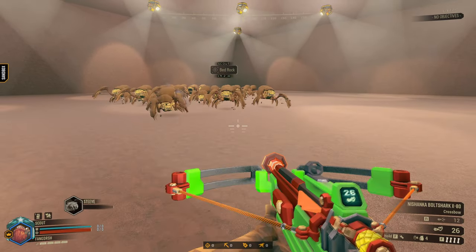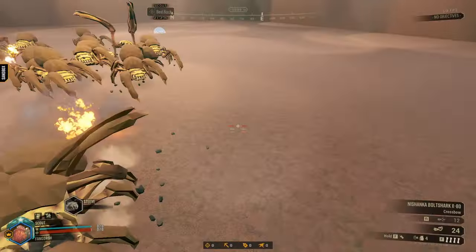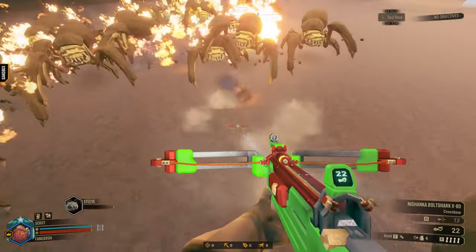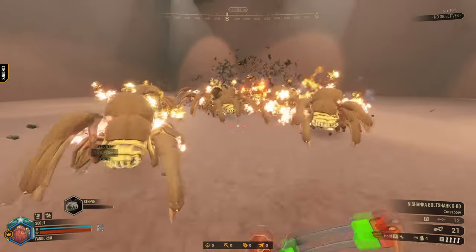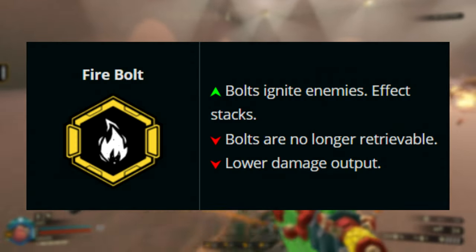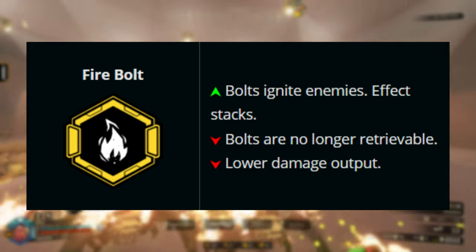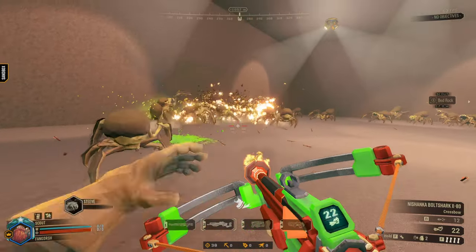Fire Bolts does what the word fire sounds like — it sets things on fire in a small radius around where your arrow landed, whether that be in a bug or on the ground, and the effect stacks. The downsides are that the bolts are no longer retrievable and you have less damage. Both of these overclocks are amazing, but how will they pair together?